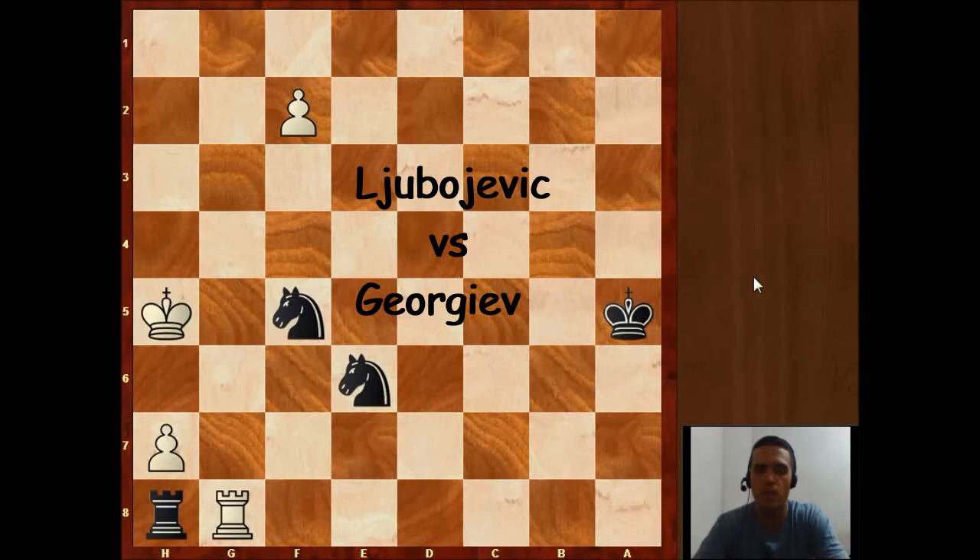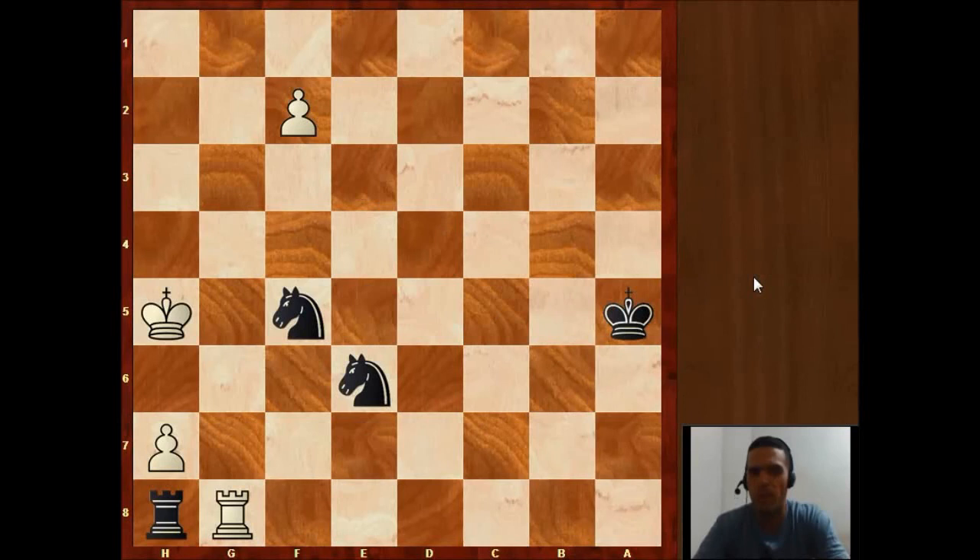Only with mistakes will we be able to win this endgame. But the endgame we are going to analyze — from the game between Juvojevic as White and Georgiev as Black — will be a little bit different, because White will have a pawn and Black will have two knights. This means that in some moment we can have the stalemate position if the pawn can't move.